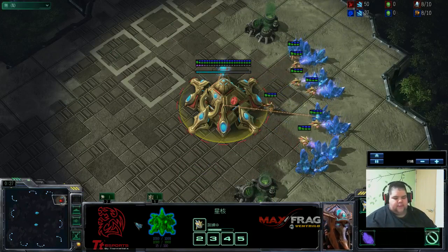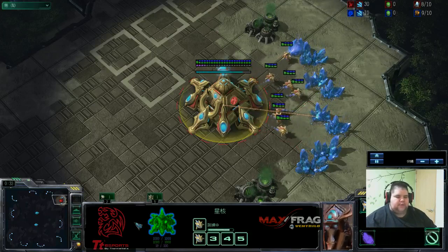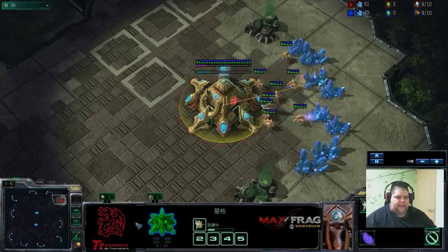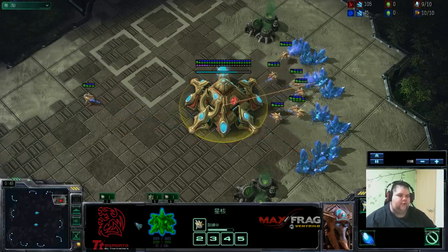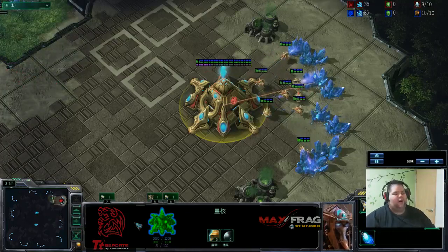Basically what we're going to be looking at today is 4 gates with plus 1 zealot push and 2-1-1 upgrades, 10 sentries, 3 immortals, 8 gate, 10 sentries, 3 immortals, 1 warp prism, 1 observer, stalker zealot, 8 gate all-in.